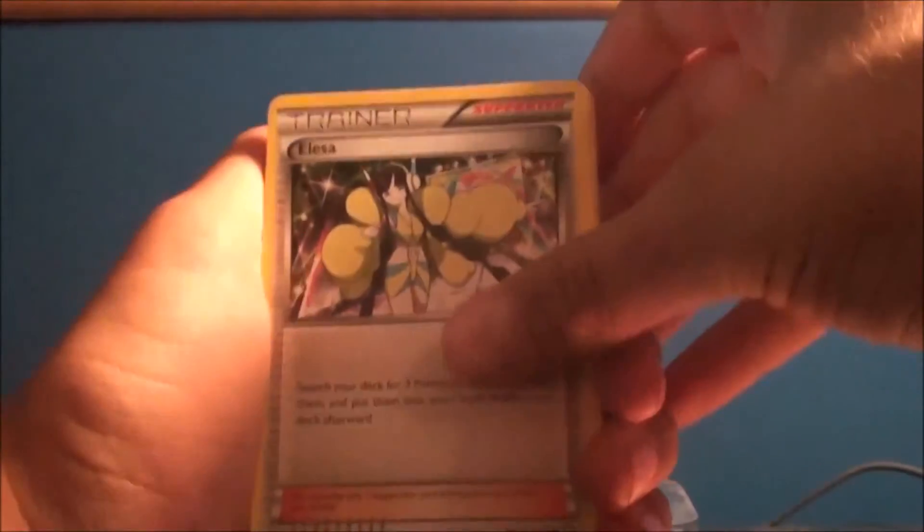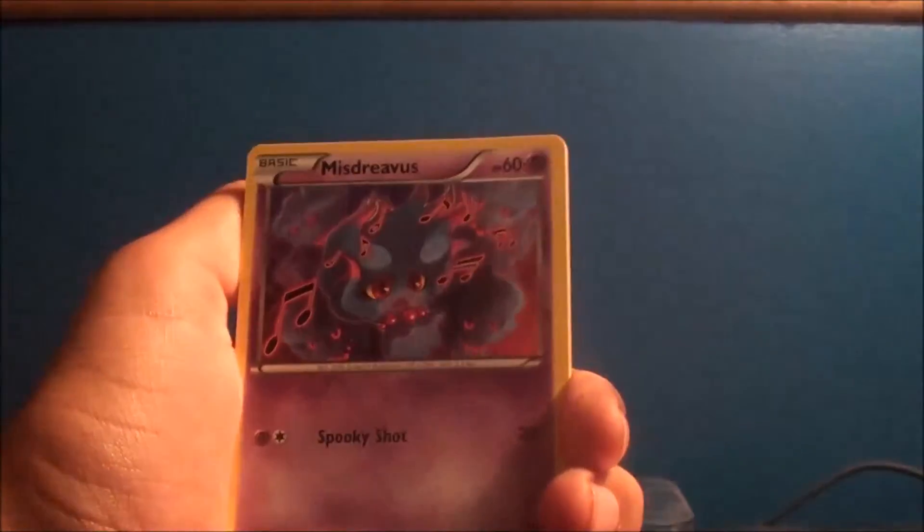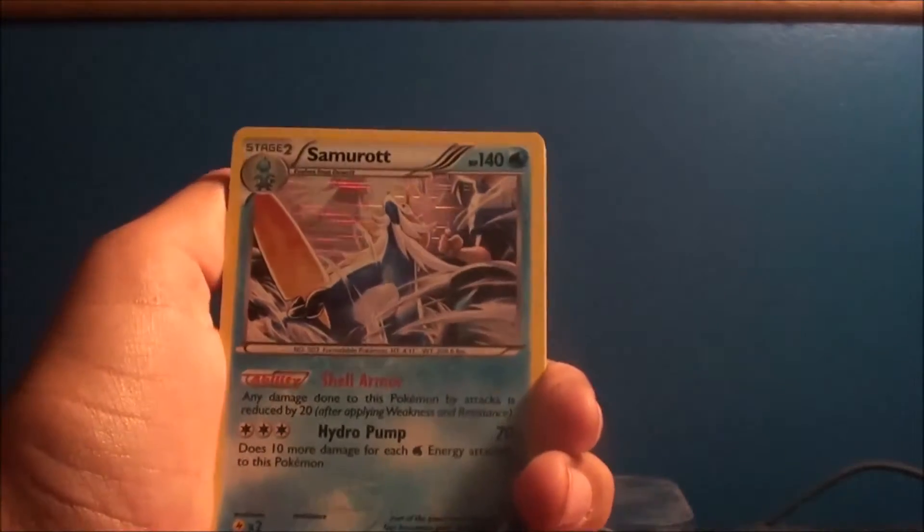Next we're going to do Reshiram — one of the Reshirams. I got Elisa, Crushing Hammer, Bofalant, Krogunk, Dwibble, Snivy, Misdreavus. A Hollow Samurott — that's good, that's good. And a Ninetales with a Stunfisk. That's good — a Hollow Samurott. Samurott's a pretty good Pokemon, he's pretty cool.